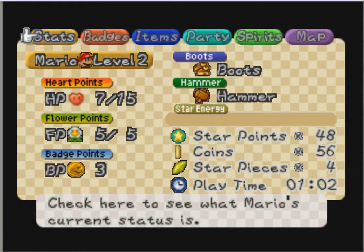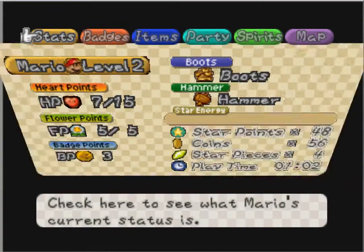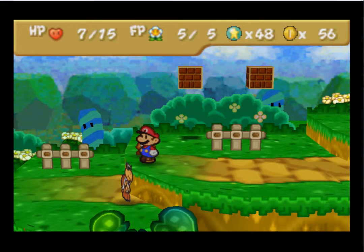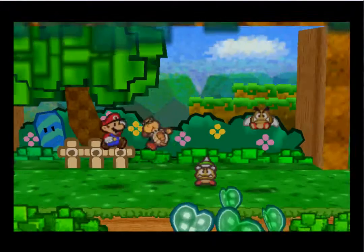Welcome back to more Paper Mario. The menu screen is actually working now, so that's really cool. Last episode, this asshole crashed my emulator. I guess it really isn't this asshole in general — it's just a certain item.